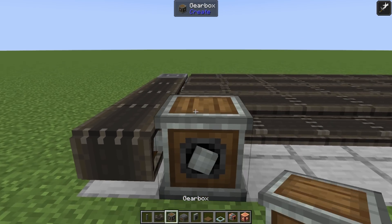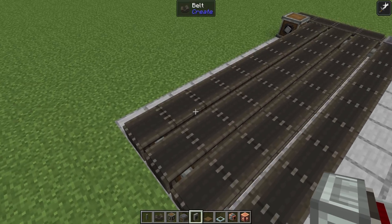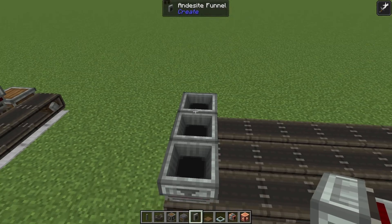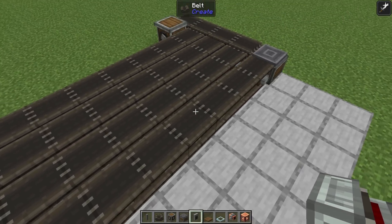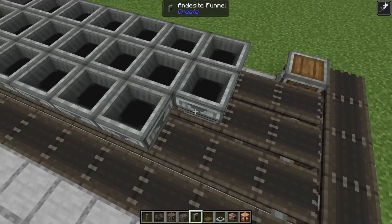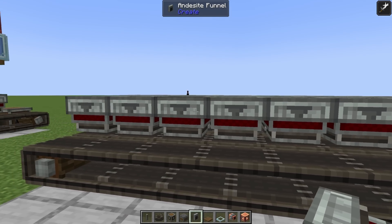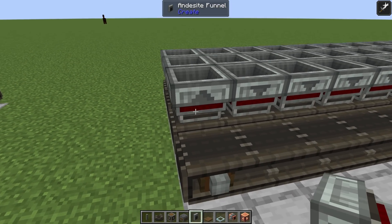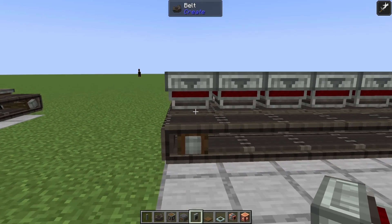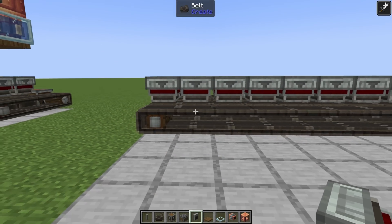To power this belt, connect it with a gearbox to these four belts. Then on top of the belts, place in a ton of andesite funnels in a 3x10 area starting in the back corner — 3 deep, leaving the front belt empty, and 10 blocks wide. Make sure when placing them in, you're shift-clicking so they are facing downward. If you don't shift-click, they will be facing upward and this will break the farm. Make sure even the middle row is shift-clicked facing downward, as it will break the cobblestone generator.